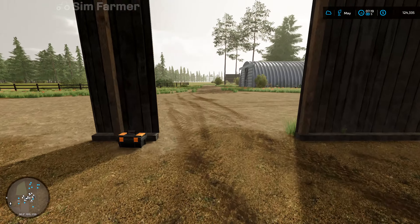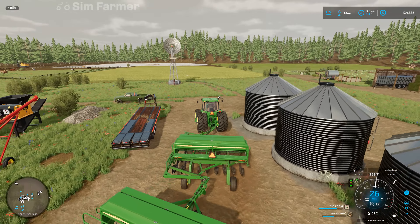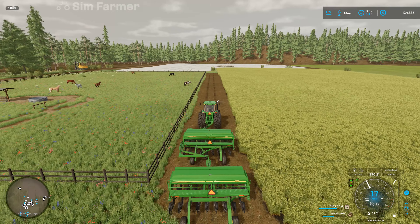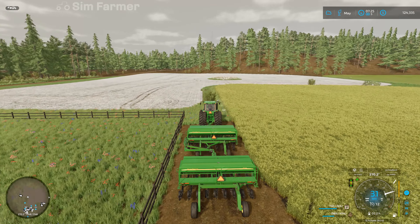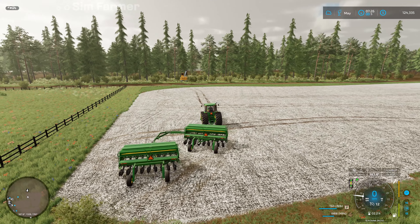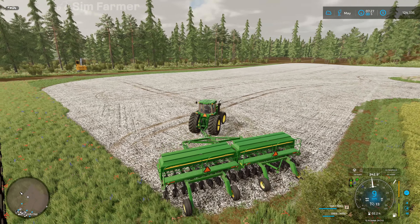We'll drop that there and switch over to the John Deere, and hopefully we've got enough seed and fertilizer. I was told we can actually fold this drill without disconnecting it - I did try last time but I think it was because I had the rear section highlighted and not the front section, so it wouldn't unfold. This time we'll see if we can actually just unfold it with it still connected, which will obviously make it a little bit easier. Oh there we go - I think last time I didn't even look to see which part was highlighted first.